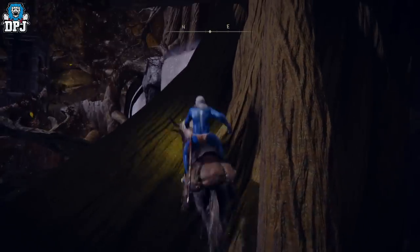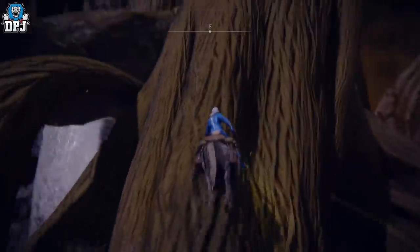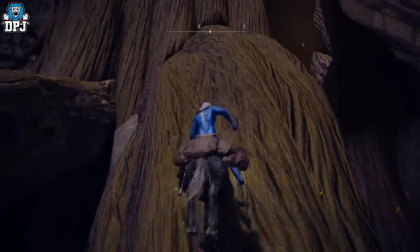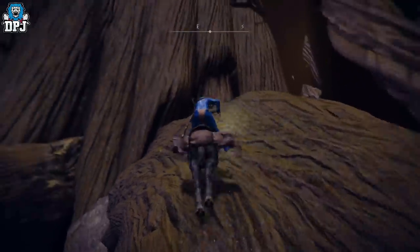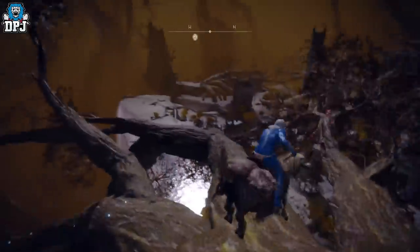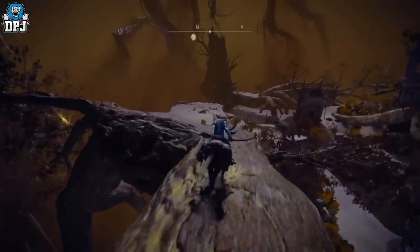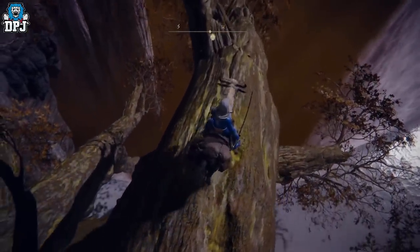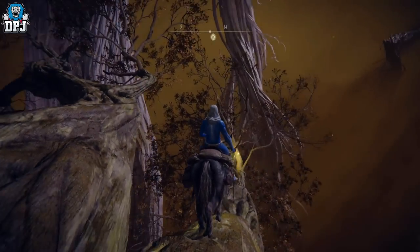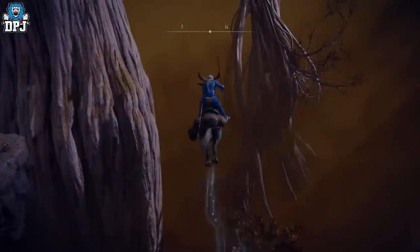I'm not holding sprint by the way — this is just double jumping, no sprinting involved yet. Now you want to hold sprint and come up here. You can see that little hoop — we want to go through that, so go underneath it, just like so. Now hold sprint and run up this massive root here. Keep spamming that jump, keep spamming — there we go, at the top. Now jump across onto here using your sprint and double jump. You can see it's like three fingers — we want to go down the middle one, just like so.